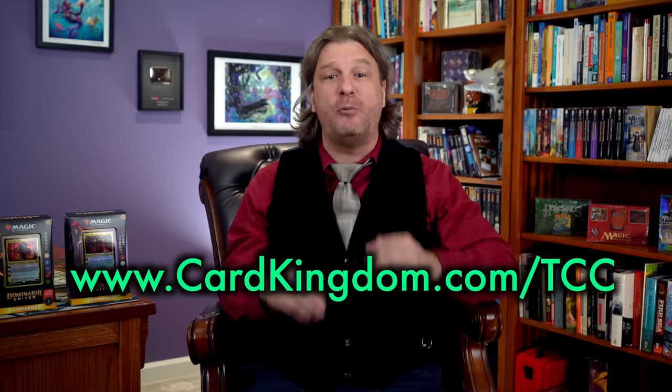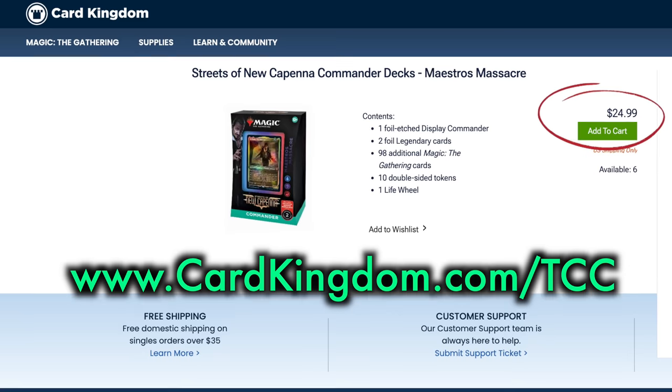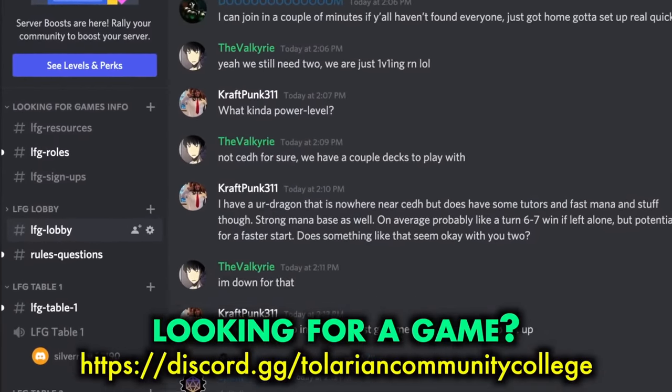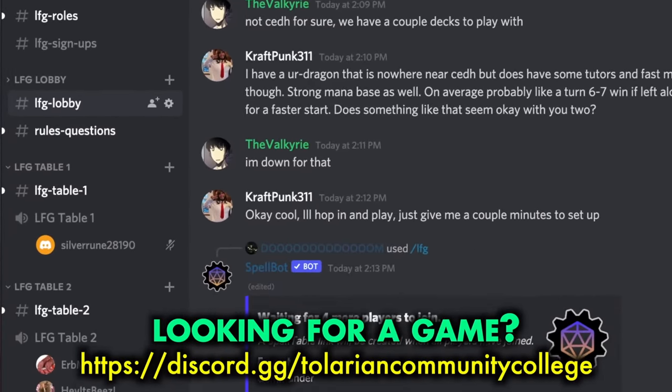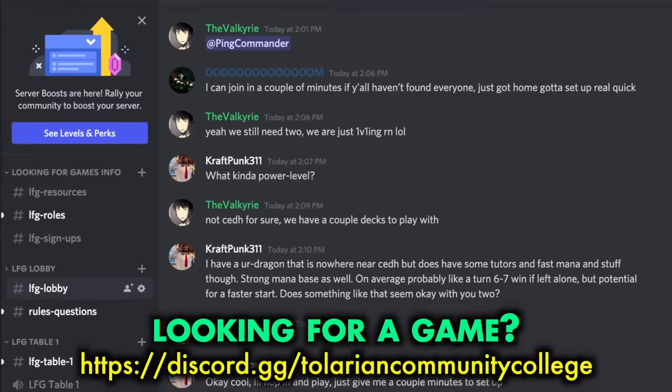If your local game store doesn't have what you're looking for, you can check out cardkingdom.com/TCC, where I've listed their lower-priced Commander pre-cons as well as many great deals on singles and product accessories. Looking to get a game of Commander of your own? The Tolarian Community College Discord is now open to the public in its Looking for Games section, where you can meet with other players looking for Webcam Commander, Modern, Pauper, Legacy, or just casual kitchen table Magic. It's all there and it's all free. I hope this video has been of some help — you can help me out by remembering to subscribe, sharing this video with a friend, or leaving a comment on what you think of these two Commander decks and how well they stand up against previous pre-cons.